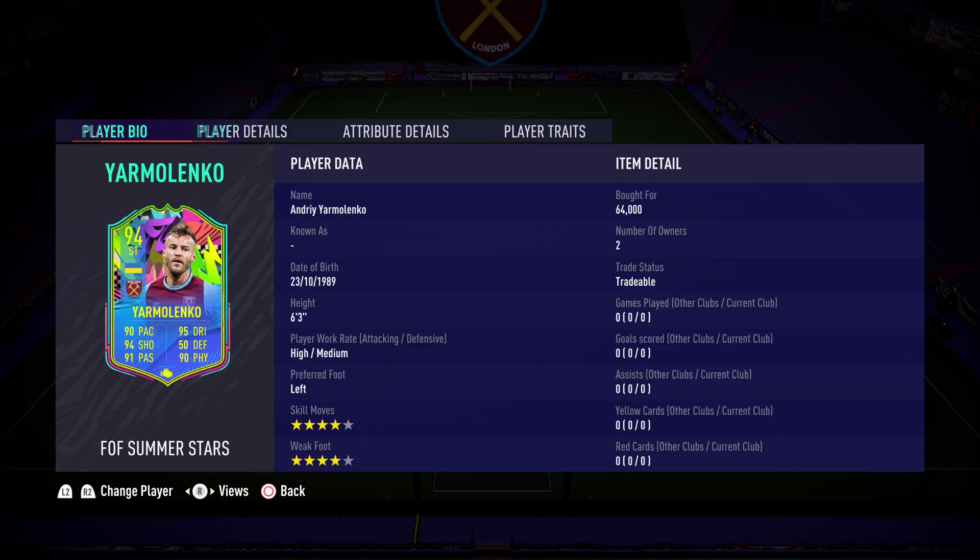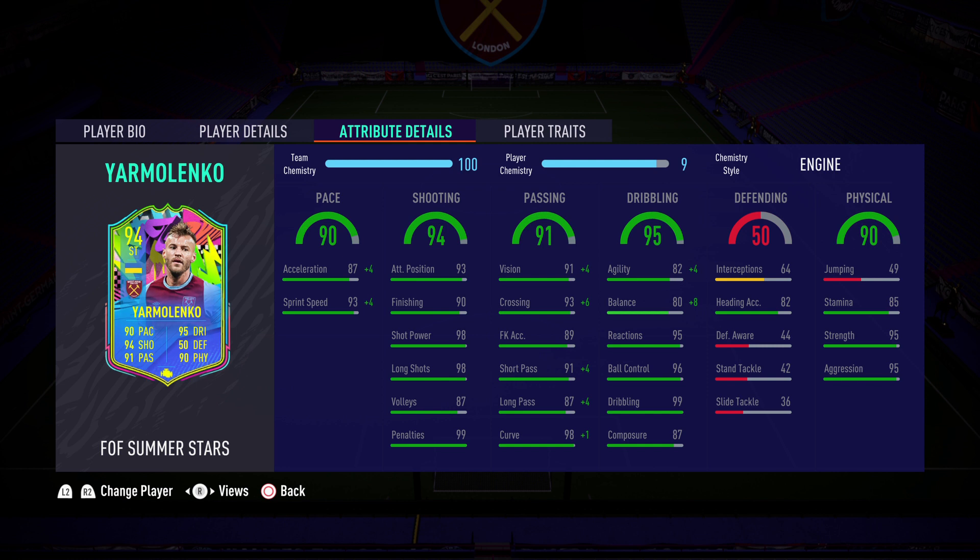Looking at the face stats, it's very nice. I picked him up for 64k, so he is nice and cheap, just if you guys do want to try him out. Looking at the stats themselves, I'm going to say to use an engine with this card. He's got 90 pace with an 87-93 split, so you could go Hunter if you really wanted to max that out, but I'm going to use an engine personally. The shooting doesn't need touching at all, which is why I'm saying avoid using a Hunter. 90 finishing is fine, good attacking positioning, great shot power, great long shots.